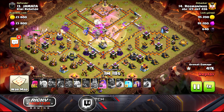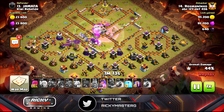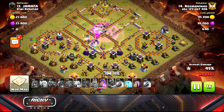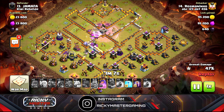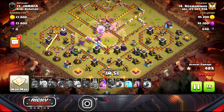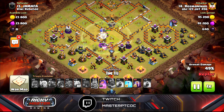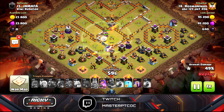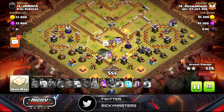He dropped another rage to push through and get the eagle. He triggered the tornado trap, and the inferno locks onto the backup which is bad. The other inferno locks onto the king and takes him away. Now he only has the core troops, the queen's ability, two freezes, and five bat spells.